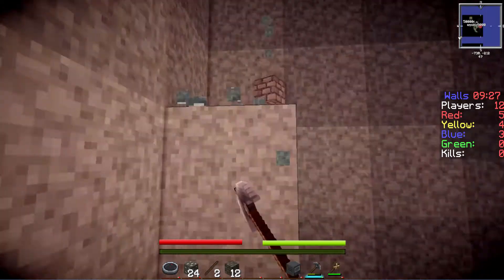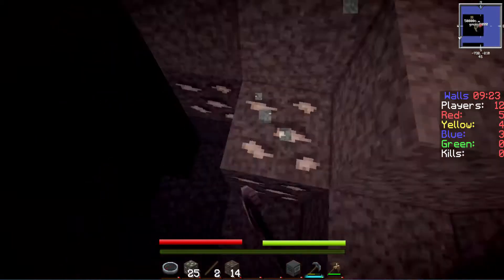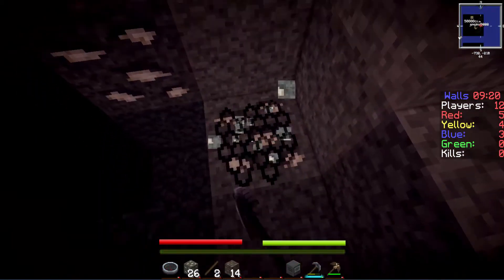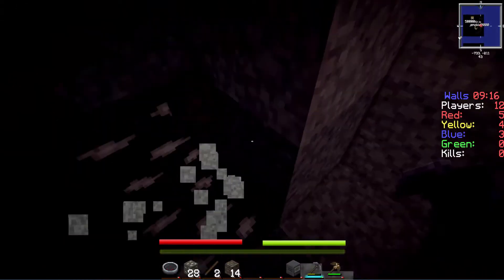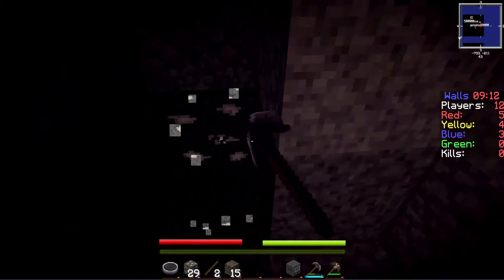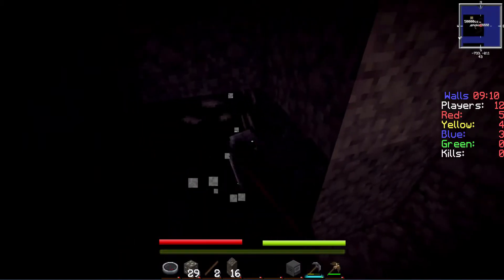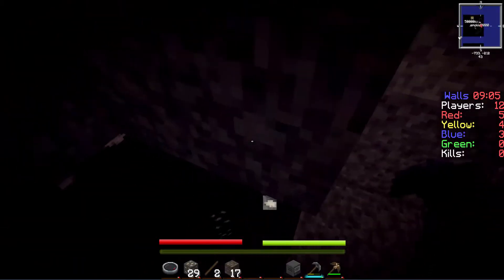Maybe then we don't have to worry about people stealing stuff. The last Walls that me and Jack did, we actually won finally — but we don't really count it as a win because in the end one teammate almost killed us off. There was one blue guy left and three reds — he killed me and the other guy and we almost lost.